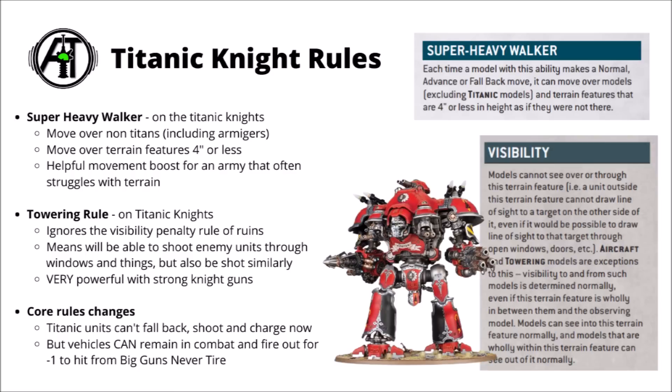Next up, there are a couple of titanic knight rules. Knights and titanic units in general have changed a fair bit going from 9th to 10th edition. The super heavy walker rule allows you in the movement phase to move over any models that aren't titanic — handy for getting around the board, potentially stepping over Armagers, giving a bit more flexibility as to the order you move your models. It also allows you to move over terrain features that are 4 inches or less in height, helpful for getting over low ruin walls.